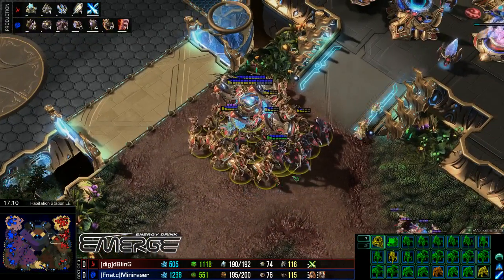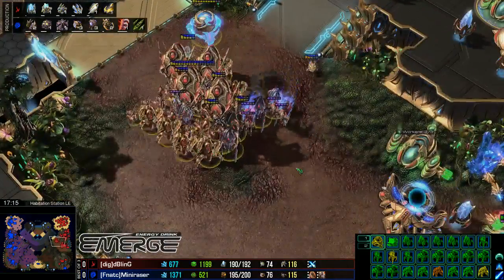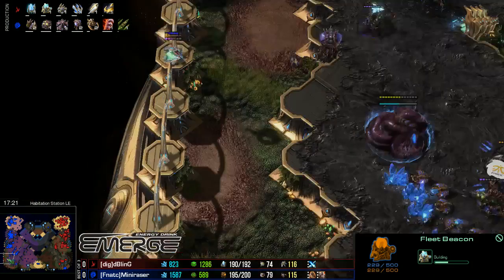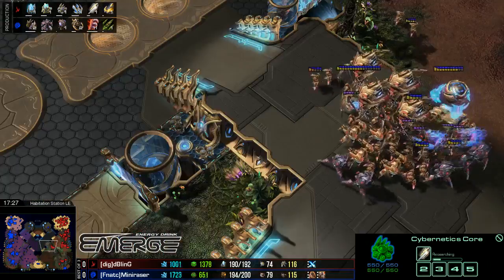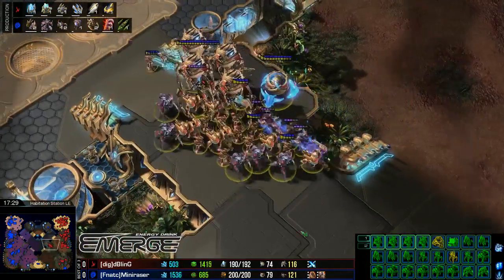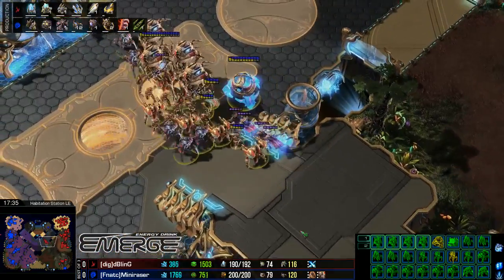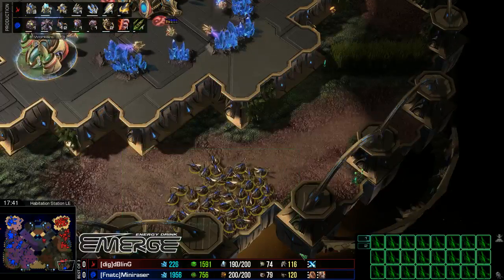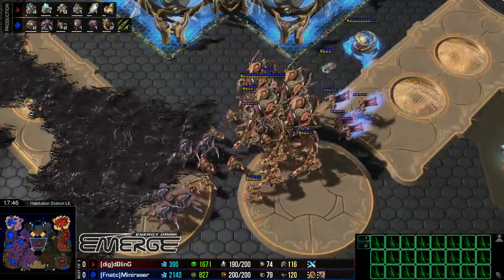This army from Bling is looking terrifying — it's got pretty much all of the composition he wants in this late game. Adding in the Fleet Beacon as well, so this gives him some good options. Also adding in plus one air weapons. The important thing about the Fleet Beacon and additional Stargate is that he's going to be ready for the Anion Pulse Crystals in case there's a big Mutalisk tech switch, which Mini Razor could throw out.